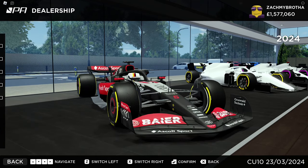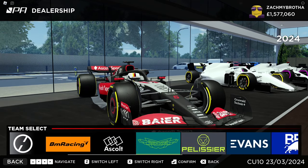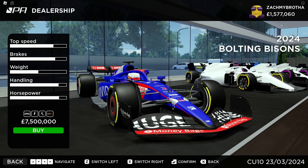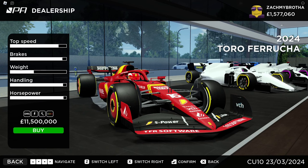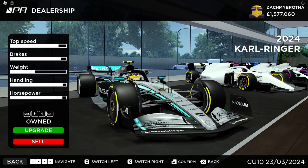Being Project Apex, they are all very detailed and look absolutely class. The great liveries are the Porsche and the Ferrari, but the best livery is, of course, the Mercedes — without any bias.